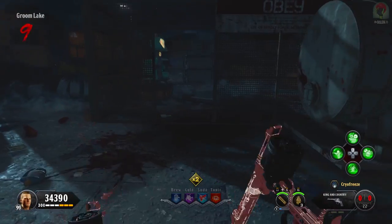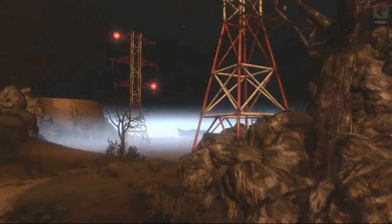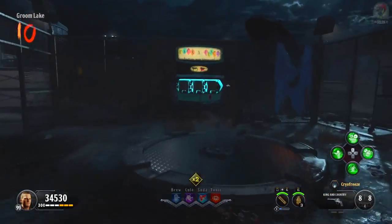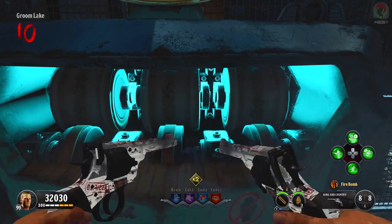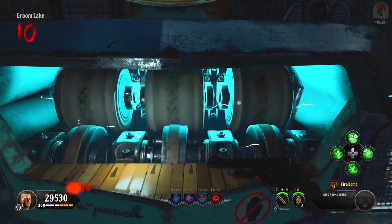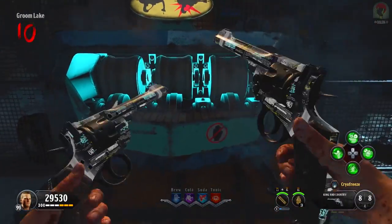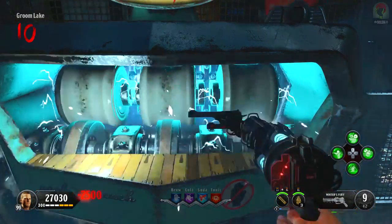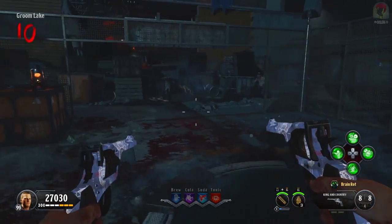If you don't understand what the polarization device to be constructed means, that directly links in with Green Run Transit. In the easter egg for that map, we have Maxis and Richtofen both fighting for control and manipulating our characters to activate a pylon. Activating the pylon in either Maxis or Richtofen's favor allows them to have control of that specific part of the planet using the polarization device. We could interpret this as: even before Richtofen's grand scheme, he knew things could go wrong, and was instructing polarization devices to be created on Earth so that he would guarantee his control of the ether. Pretty cool stuff.